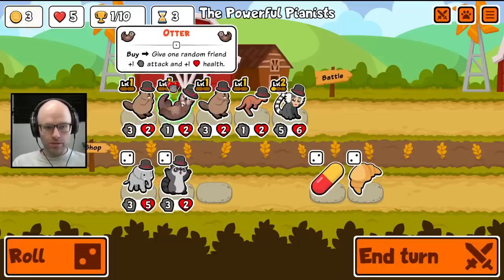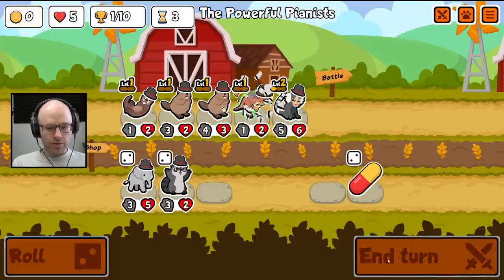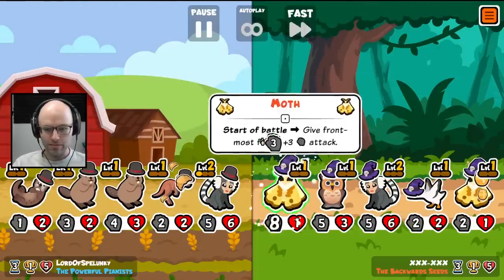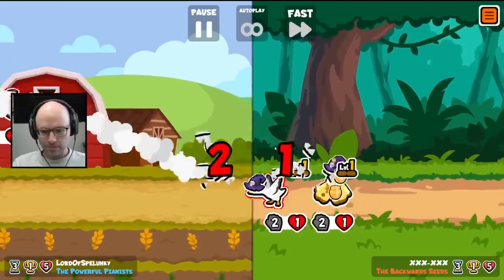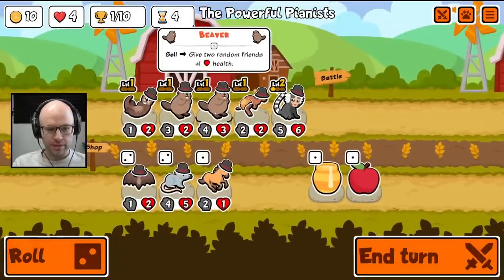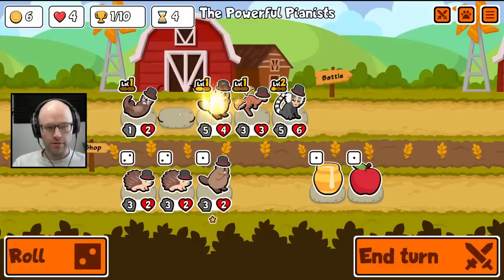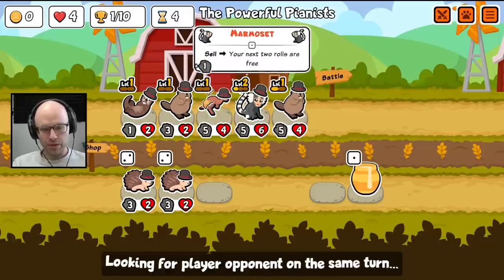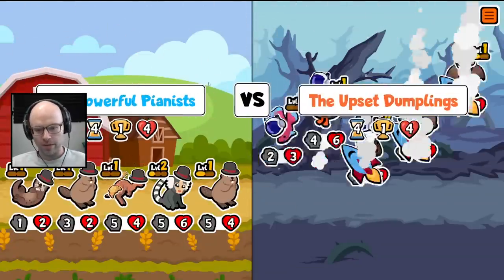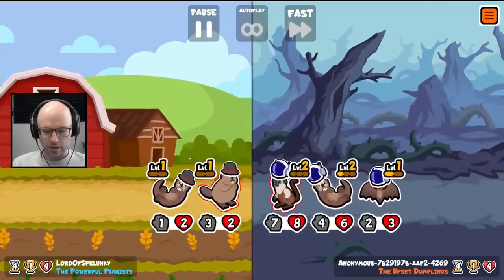We have six gold. Kangaroo is a good get. I'm going to give the kangaroo a croissant because it's the only unit on our squad right now that we'd say has a real shot to be here at the end of the game. I'm going to put the kangaroo third — this is to get through moths and whatever their second best unit is. The kangaroo is just there to scale for later.